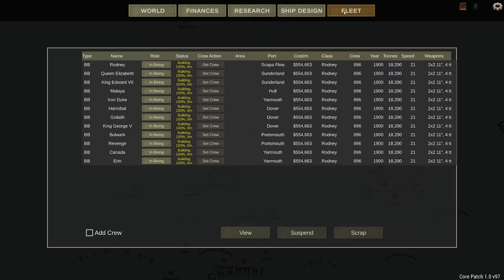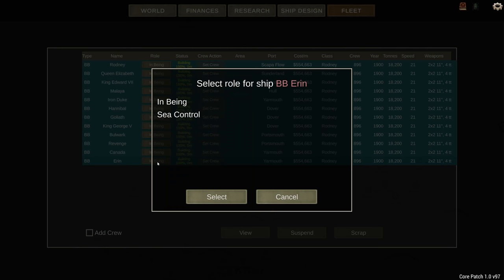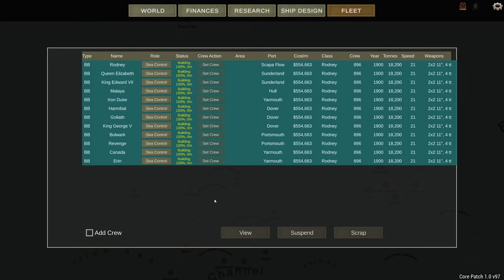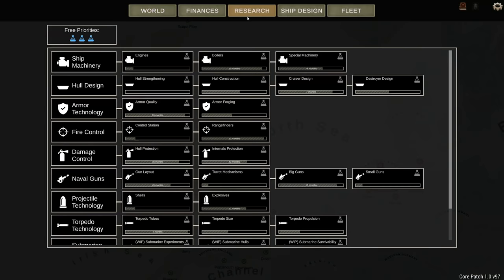These are 18,000 ton ships - I don't think they can house that much. But let's just see how the game treats it. We're going to switch to Sea Control so the crew is automatically replenished. When it comes to other ships, I'm not likely to pick any just yet. I first want to set my research up.